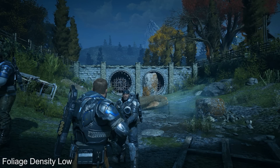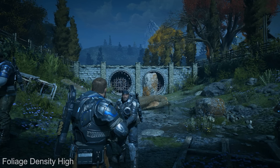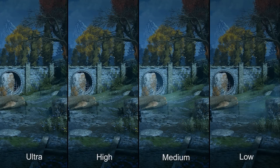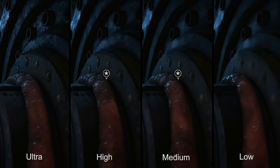Foliage draw distance is another important setting which is critical to the overall scene construction in the game. Once you dip below the high setting, enough foliage is omitted from the scene that it begins to look empty — it even influences other little details such as the stones on the ground. Texture quality is another big deal, with the lower detail setting producing highly blurry results. Gears of War 4 is VRAM hungry, so GPUs with less than 4GB of VRAM may not be able to take advantage of the higher settings at all.